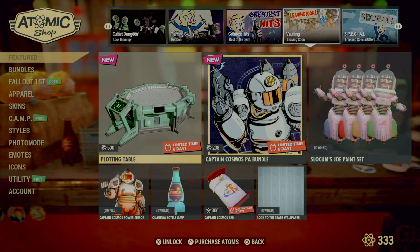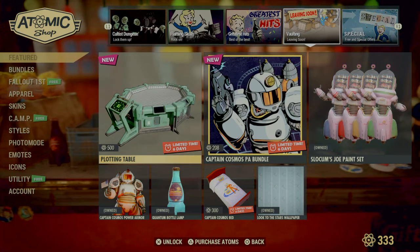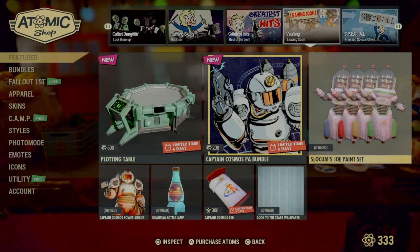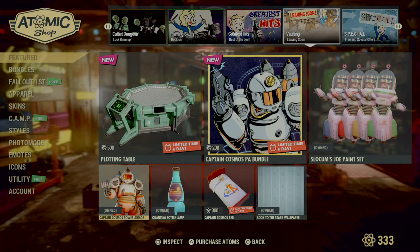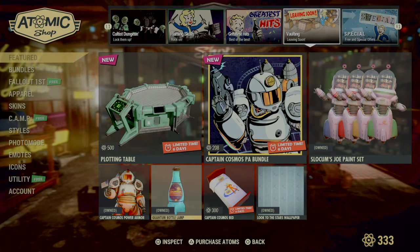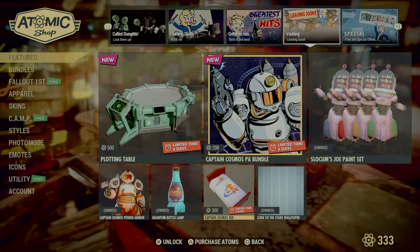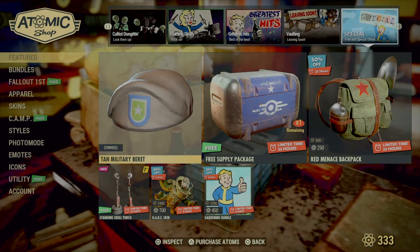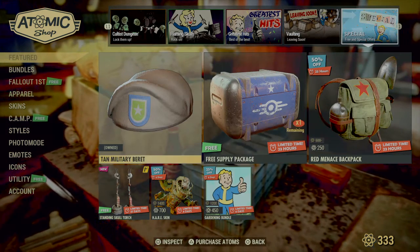Vaulting soon — everything from a couple weeks back: the Plotting Table, Captain Cosmo Power Armor bundles, Local Joe's Paint Set, the Captain Cosmo Power Armor, Quantum Bottle Lamp, Captain Cosmo Bed, and the Look to the Stars Wallpaper.